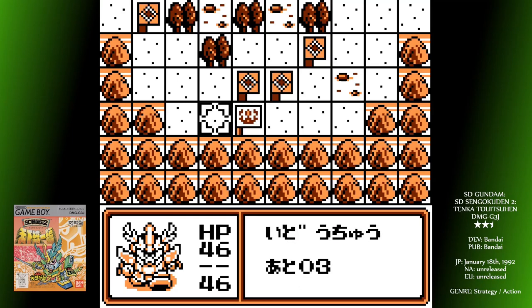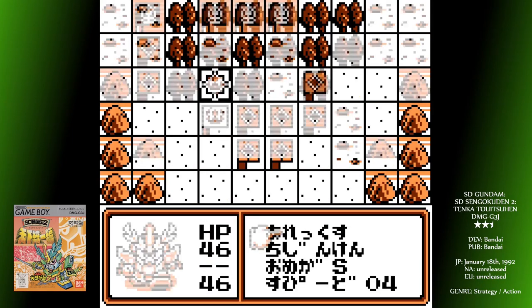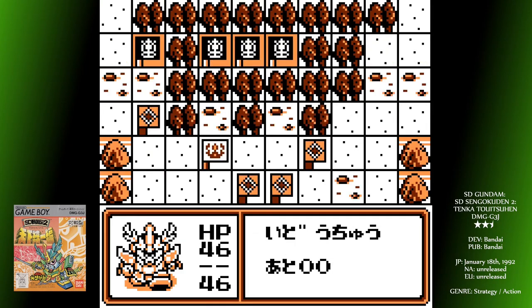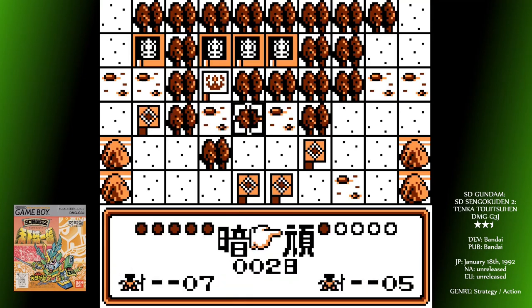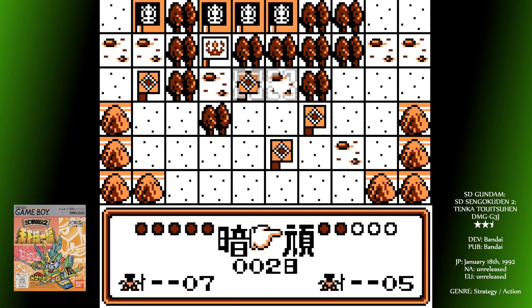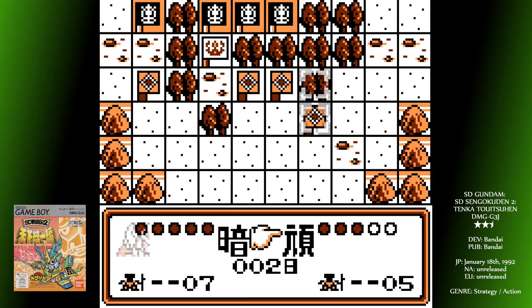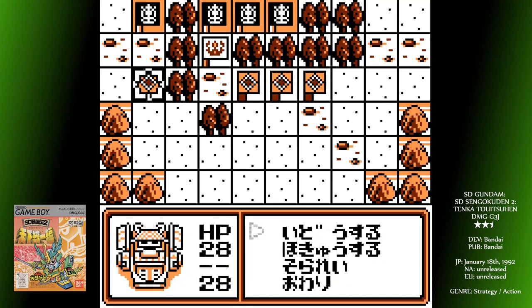My heart sank when I saw that world overview screen — it looks alarmingly similar to the first Sengoku-den game. In fact, it's almost entirely recycled from that game. However, the strategy part is now not in real-time, instead favouring a turn-based approach that is immediately so much more navigable and fairer. You can see how many tiles each of your units can move, and with only a handful of options it's not hard to figure out what does what in the menus.